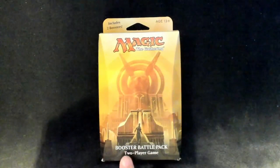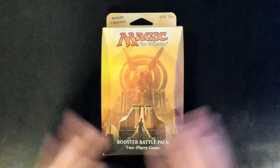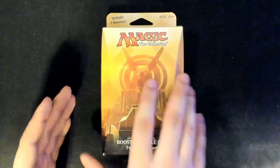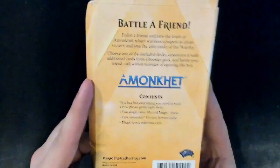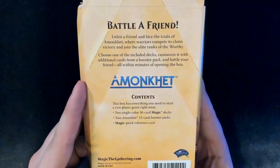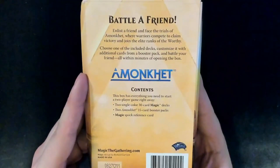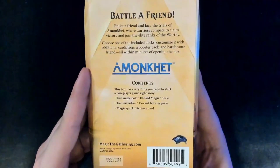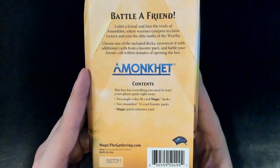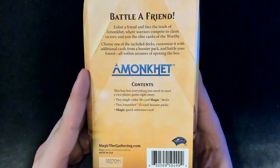Today, as you can see, I got the Booster Battle Pack 2-player game. Includes two boosters. If you've watched my other videos, you know that I'm unlucky with Amonkhet draws. Our Devastation has gotten me a lot, but nothing for that. So maybe this will be a change. Battle a friend — enlist a friend and face the Trials of Amonkhet, where warriors can compete to claim victory and join the elite ranks of the worthy. Choose one of the included decks, customize it with additional cards from the booster pack, and battle your friend, all within minutes of opening the box. This box includes two single-colored 30-card Magic decks, two Amonkhet 15-card Booster Packs, and a Magic Quick Reference card. I have so many of those damn cards now.